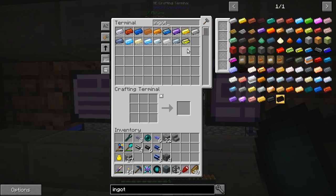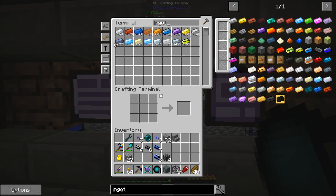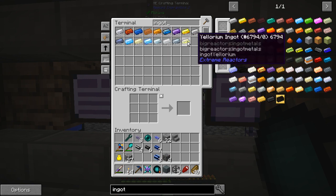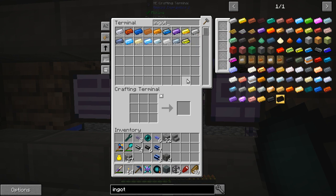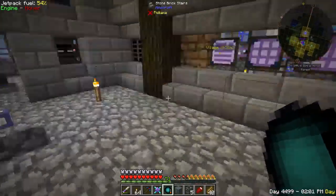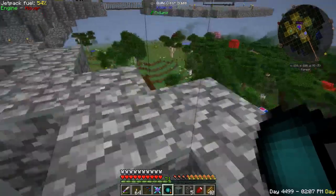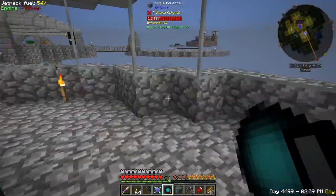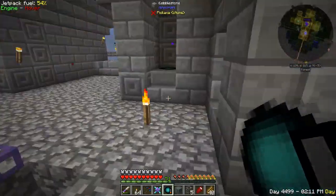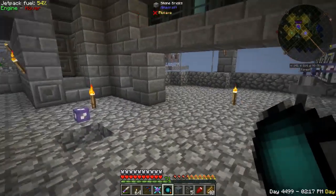Let me show you what we've got here. Ingots — we're doing just fine. We've got 1,800 gold ingots, 12,000 iron ingots, 6,000 copper, 3,000 aluminum — we're doing very, very well. We even got 2,256 yelorium ingots, which means we probably could get going on a big reactor at some point. We might put a big reactor down here next to the power supply building as our overworld power supply. But the solar array is doing a splendid job.